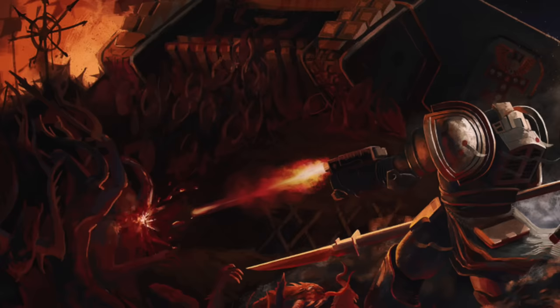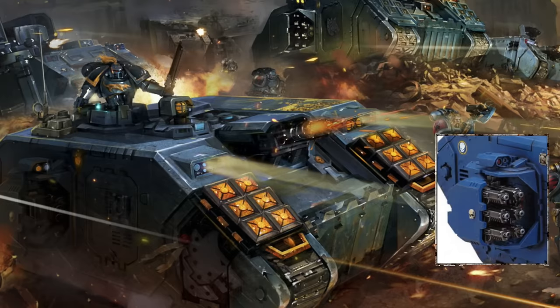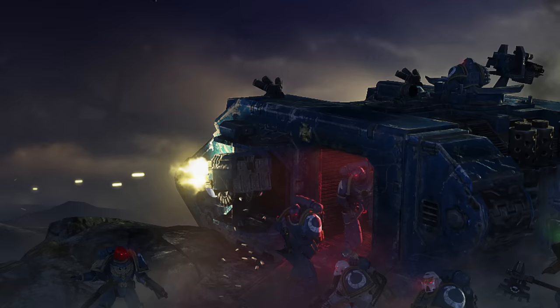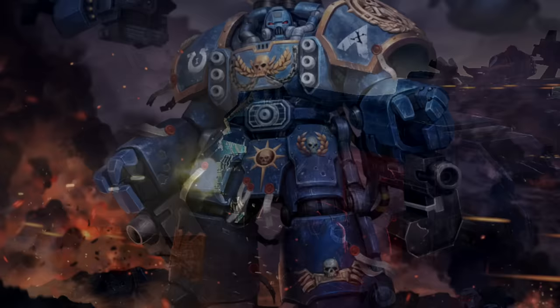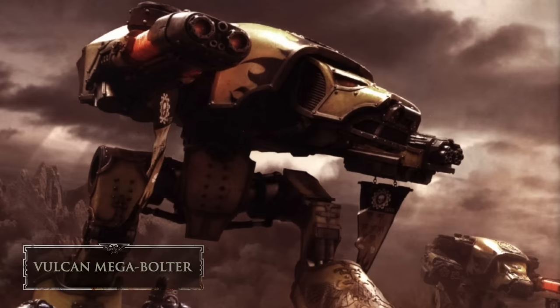There are other variations to the psycannon — so-called psycout weapons taking grenade and even missile form. Then we come to the amazingly insane hurricane bolters: a set of six coaxial bolt guns commonly mounted on side sponsons of Astartes Land Raiders, typically on the Crusader variant, Storm Raven gunships, and Ironclad Dreadnoughts. More recently, Astartes Centurion Warsuits also feature this wall of firepower mounted into their chests.